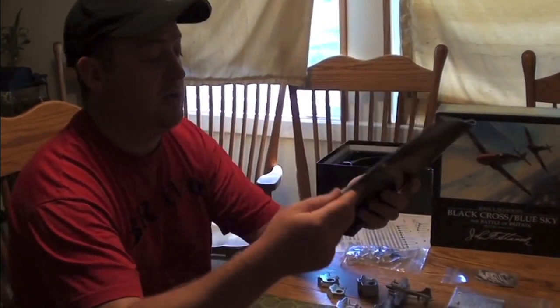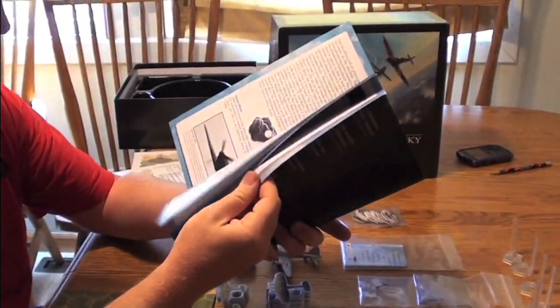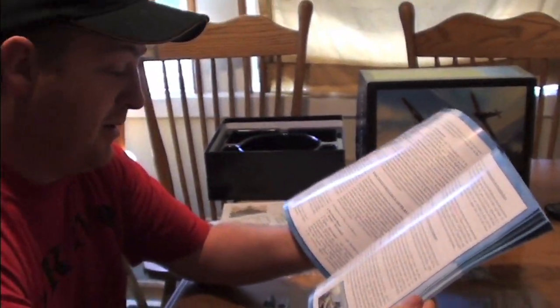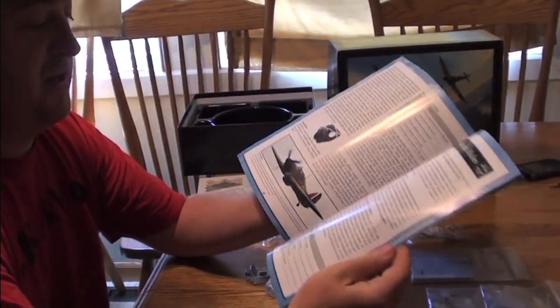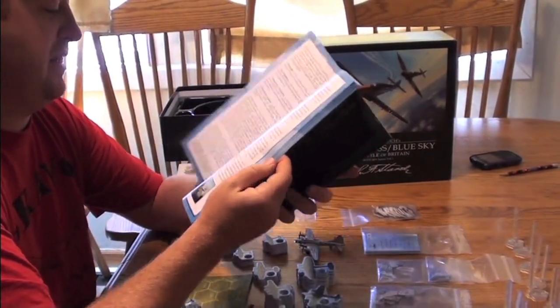So let me talk about what comes with the game. You have this real good, high-quality — like magazine-quality, thicker than that even — rulebook. Full color, lots of illustrations, 51 pages. But honestly, it's not a complicated game at all. A few pages of fluff, lots of scenarios in the back, a big section of advanced rules that I don't suggest any time, but then all the scenarios. So it's really not that much.